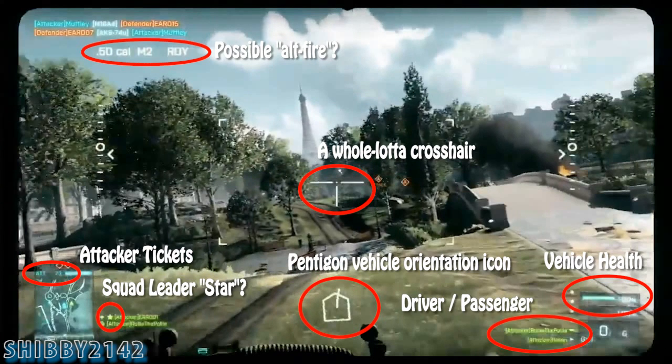In the next sequence I could not decide if the person was either driving or in the gunner's seat. The possible alt fire with the .50 cal machine gun would be available to the driver, while the gunner would already have that as his primary.